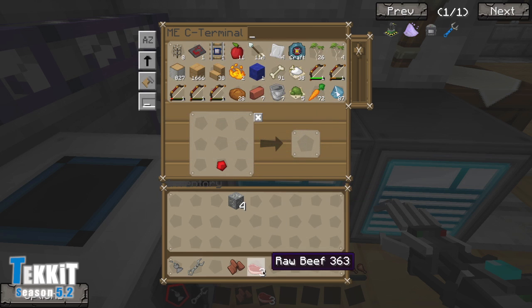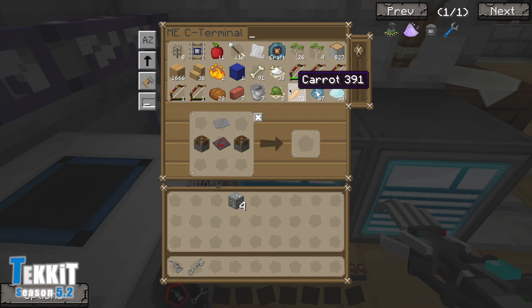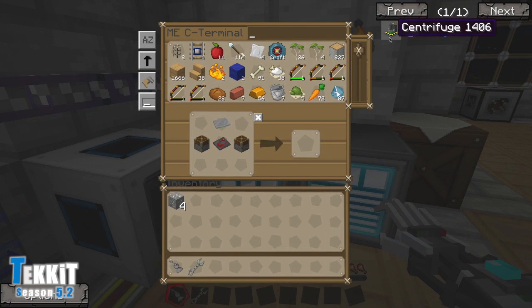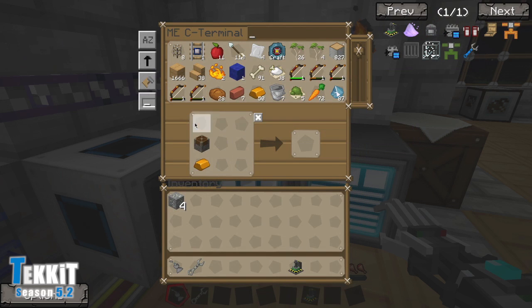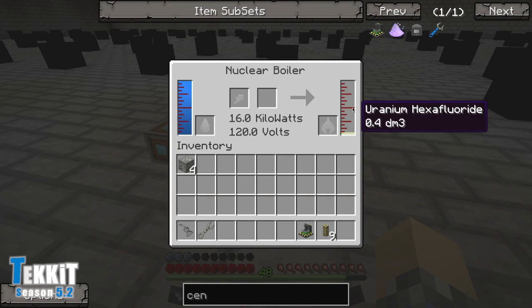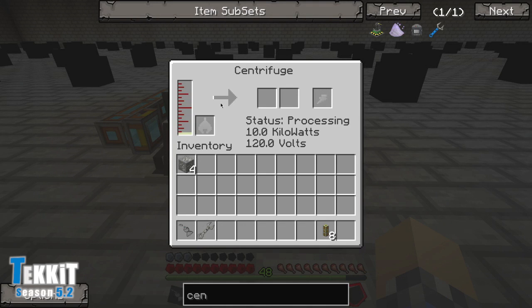We'll feed all of that back into the machine. What am I missing? Bronze ingots — I thought we had lots of those. Turns out we don't have an export on the induction smelter — well, that's just criminal. We'll add another steel plate at the bottom, and finally — a centrifuge! If I'm not mistaken, all that this thing requires is power. Energy conduits — check.